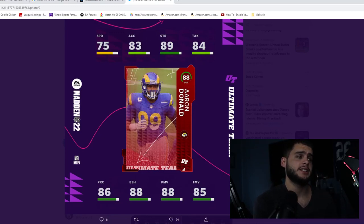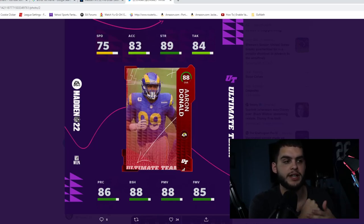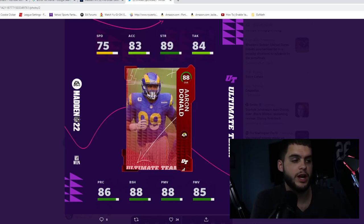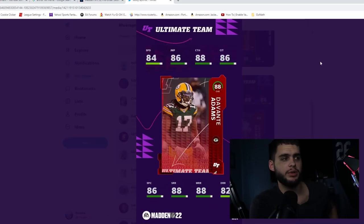Aaron Donald comes in at number two. He has 75 speed as per usual, 83 acceleration, 89 strength, 86 play rec, 88 block shed, 88 power move, and 85 finesse move. Similar to Jalen Ramsey, he's never the fastest but always excels at everything his position should do. With the right strategy card, he can get above 90 block shed, power move, play rec, and 90 strength. Aaron Donald is typically a card you power up day one and set-and-forget for a while — he just stops the run so well and can also rush the passer.